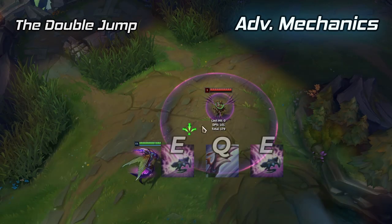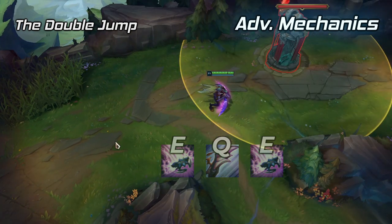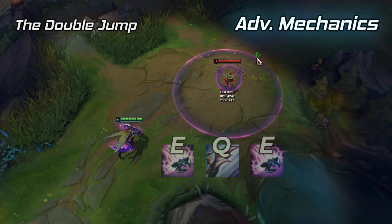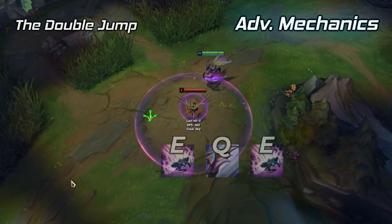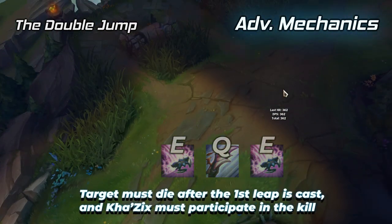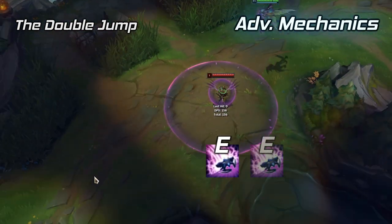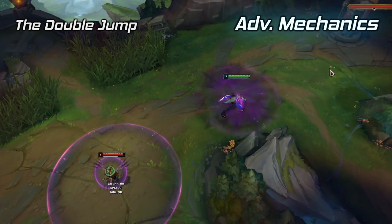The double jump is a trick that lets you double the distance of your evolved leap by jumping, resetting your jump, and then jumping again. It's never really required, but an advanced Khazix player can use it to clean up unsuspecting enemies by closing a massive distance. So long as the target dies during your leap you can double jump. This means you can double jump by using your Q, your W, your leap, blue smite, Iron Spike Whip, or assists.